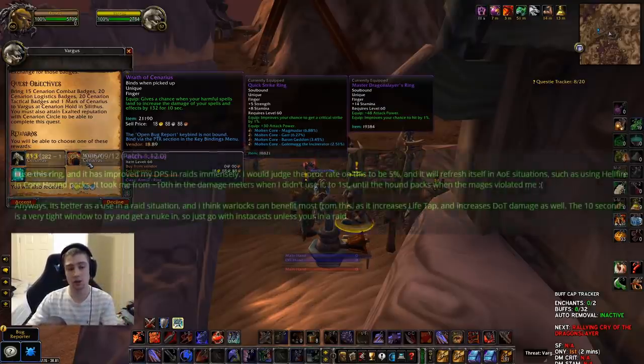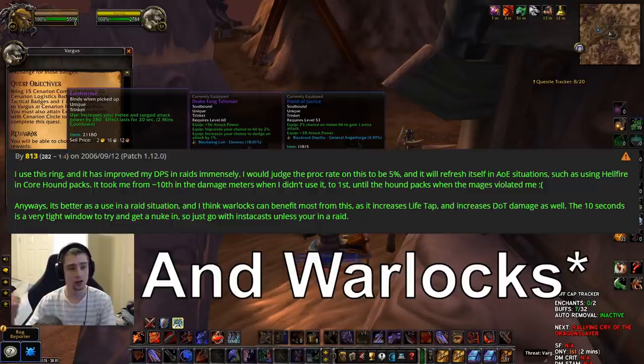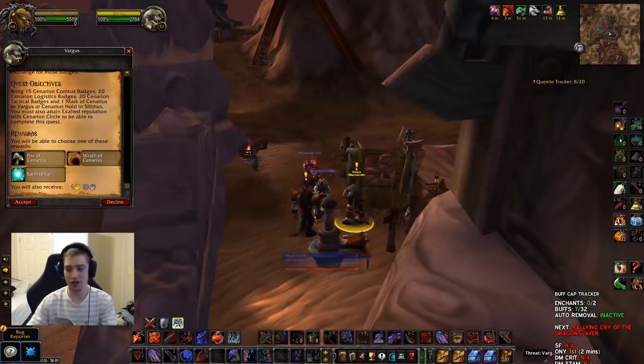There's a comment on Wowhead that says Wrath of Cenarius procs and refreshes itself — it procs off AoE, off Hellfire — so it doesn't have an internal cooldown. Potentially it has a proc like BOED where each target you hit inside an AoE gives you another chance to proc it, in which case it would be an incredibly powerful ring for Mages. Earthstrike is Best in Slot for Warriors, so Warriors are definitely going to want to get this. It's also good for Rogues and Hunters.